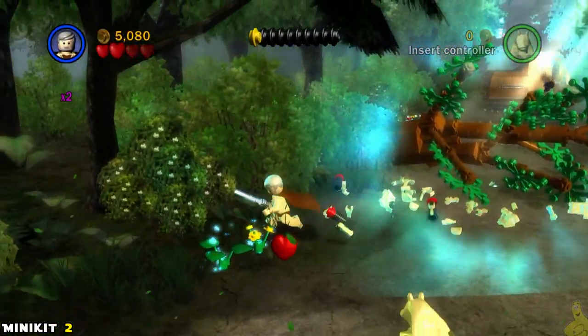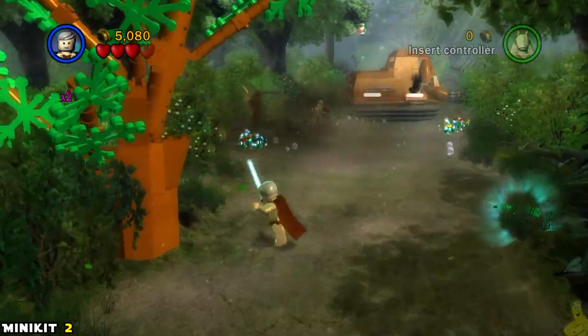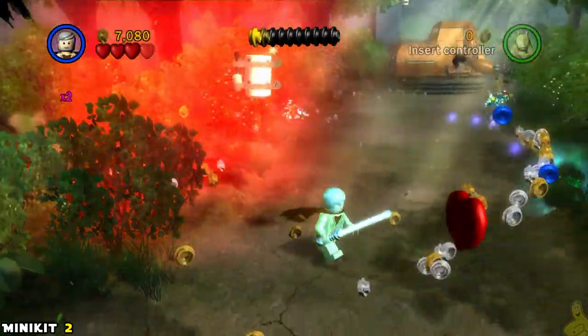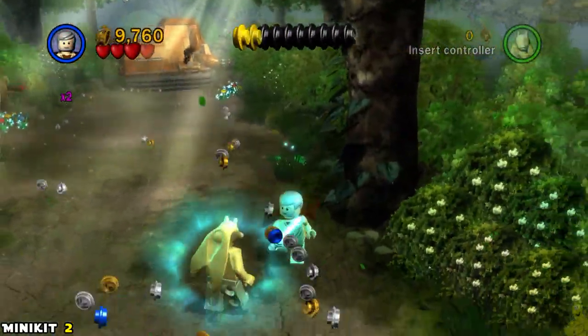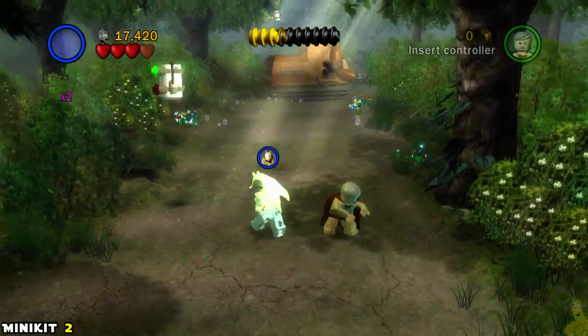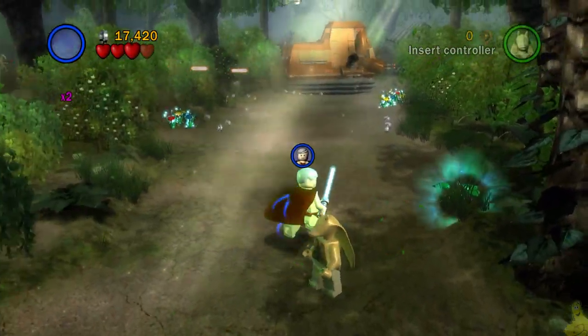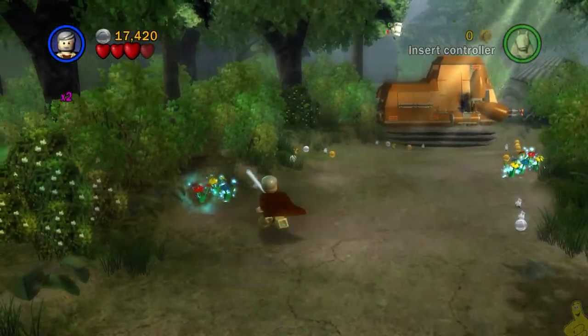As we keep on keeping on, we find ourselves being attacked by some ruggers and we take them down. We lift up this tree, and if you give it the old ground pound — jump, jump, and attack — it should smash down and give us a bunch of studs as well as a mini kit floating around. You might need somebody like Jar Jar to get up there, but double jumping with the Jedi should get you there too.